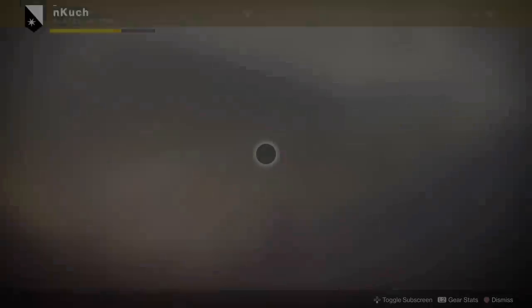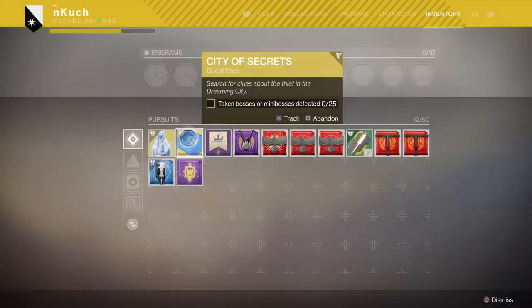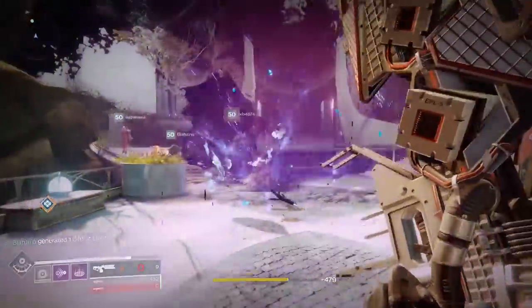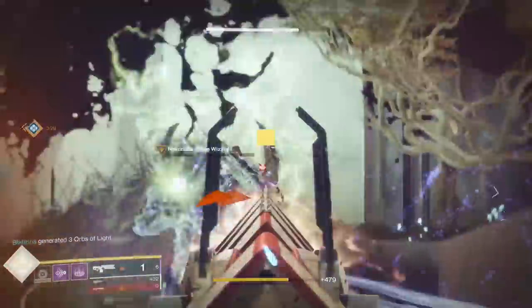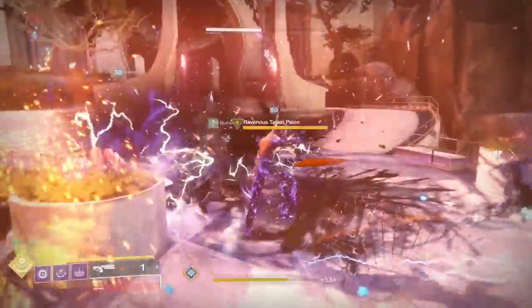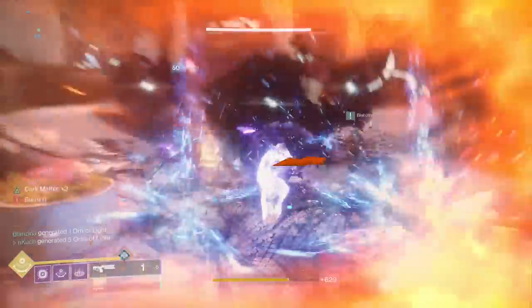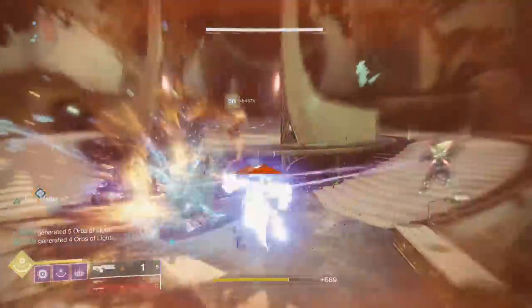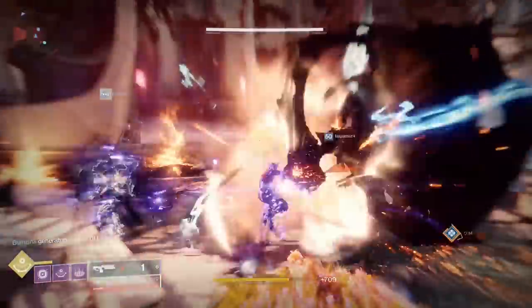The next quest step requires 25 Taken mini-boss or boss kills, and it's called City of Secrets. Note that regular yellow bar Taken enemies do not count toward total progress. Many people assume grinding Tier 3 Blind Wells is fastest, but waiting for an 'Enemies Moving Against Each Other' event is actually much better — a single event will give you and your fireteam all 25 kills. Grinding Aphilyia's Rest or Chamber of Starlight can work too, but it'll take significantly longer.